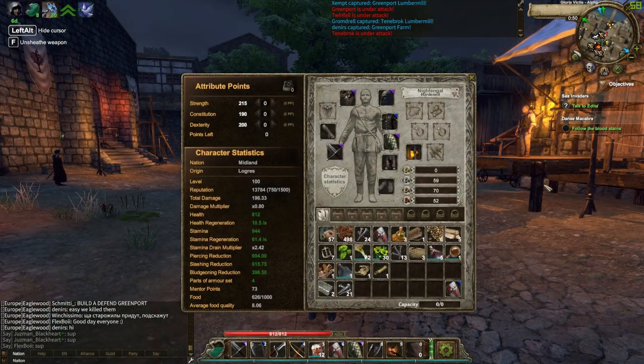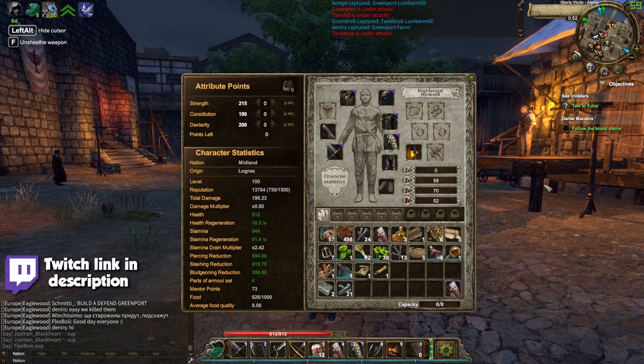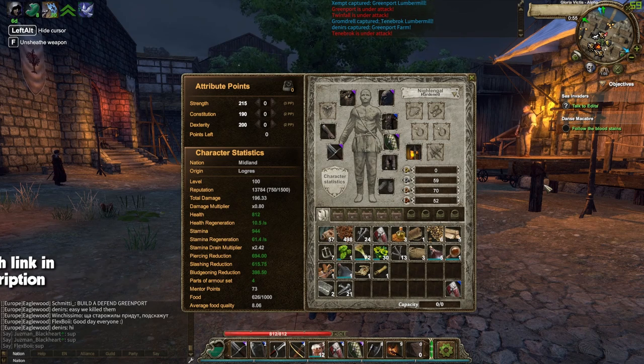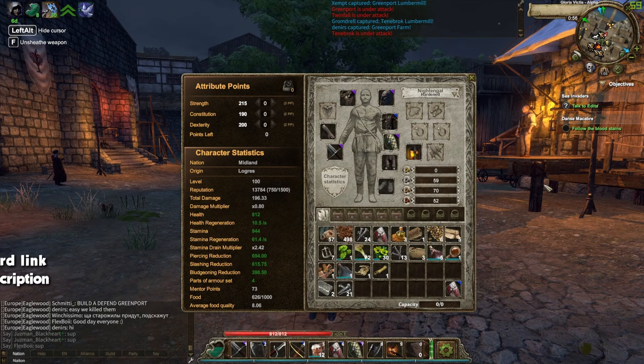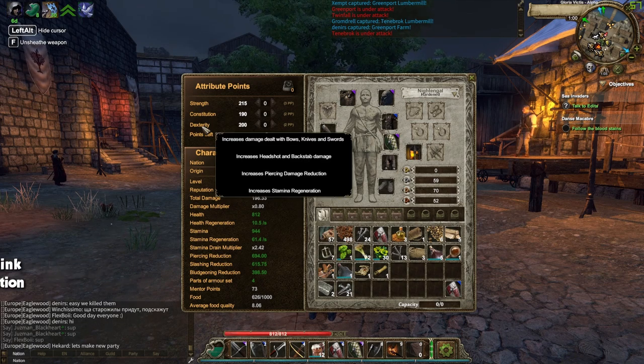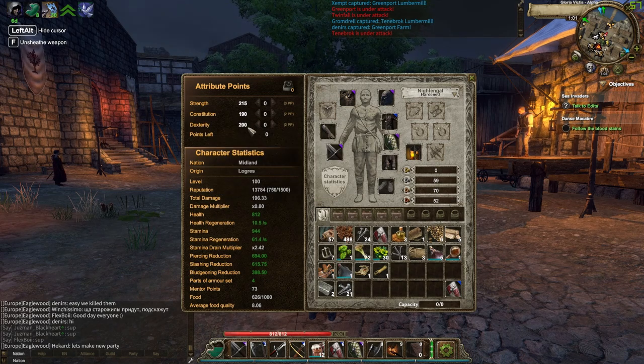Alright, so starting off, I want to kick off with attribute points because it's a very important part of the game and a lot of people don't really understand it. I know someone I was playing with the other day - he said he was making a 200 sword build and he had no dexterity whatsoever. Big mistake on a sword build. So you've got strength, constitution and dexterity. I have 215, 190 and 200 as you can see on the screen.